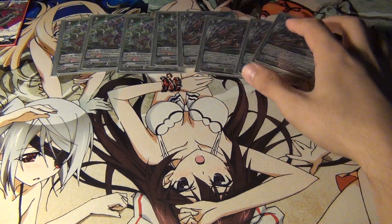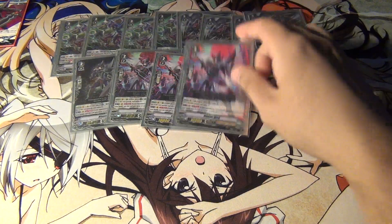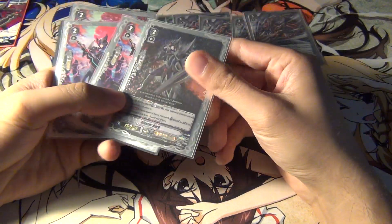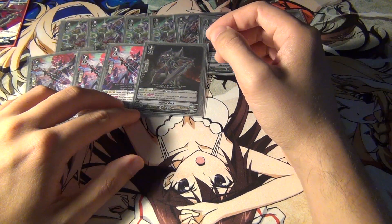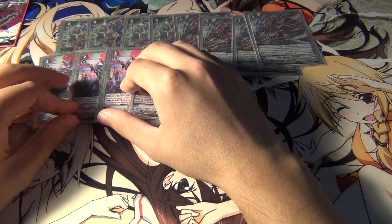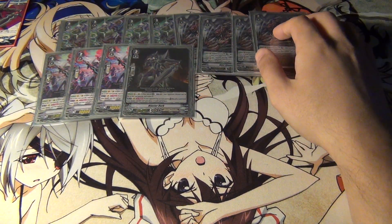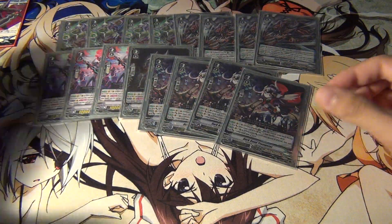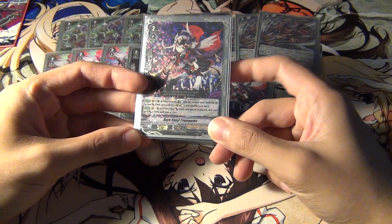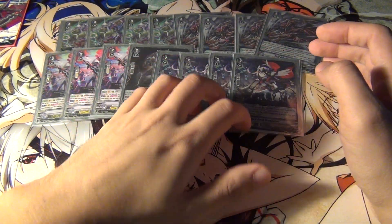That's the Grade 3 lineup — pretty straightforward, it's basically Phantom Blaster and Gust Blaster. For Grade 2s, we're running Blaster Dark, of course — he's pretty cool. I wish I didn't have to build a Shadow Paladin deck that relies on him but right now it's still the best option. Next up, four Dark Bond Trumpeter, which is really good at setting up the board with 5K rear guards.